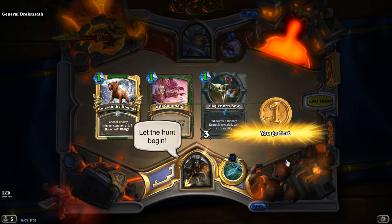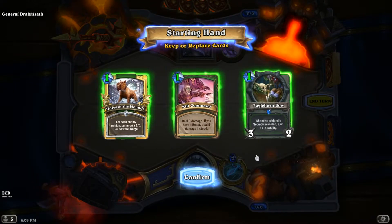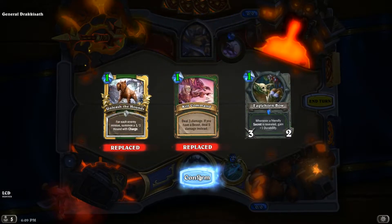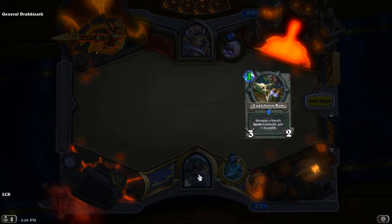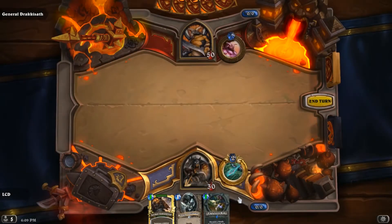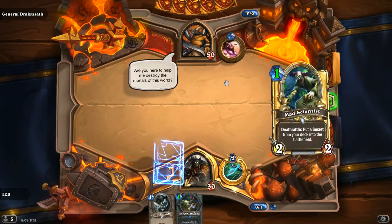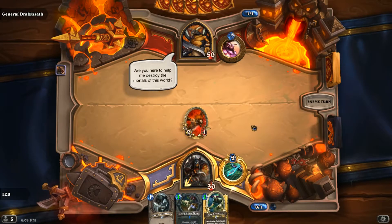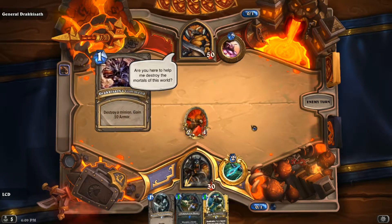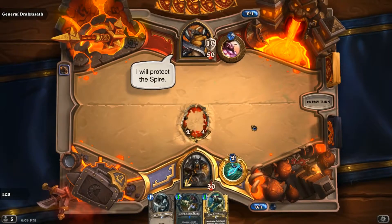Okay I see how this works — none of these cards are useful. We're gonna keep Eagle Horn Bow. So we're only gonna have one mana crystal but all of our cards cost one mana, I see how that works. I thought this boss was the one who took care of Ragnaros for us.